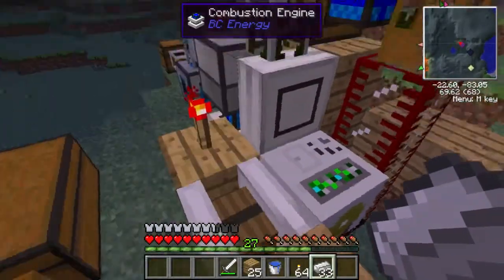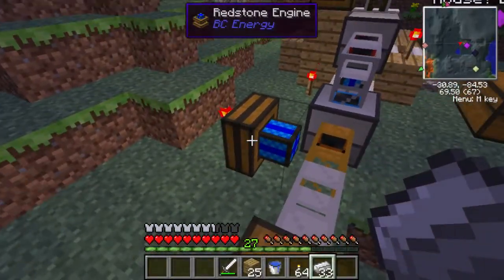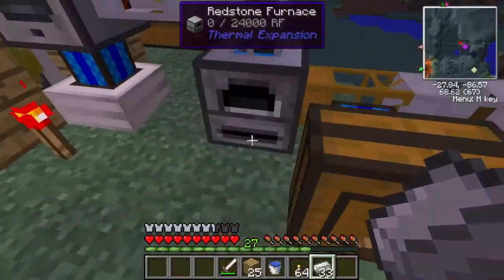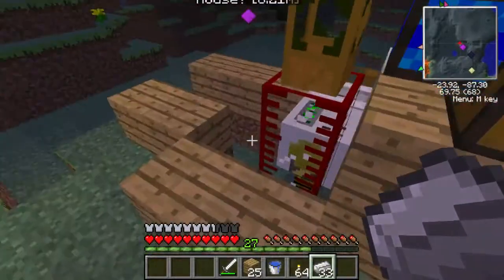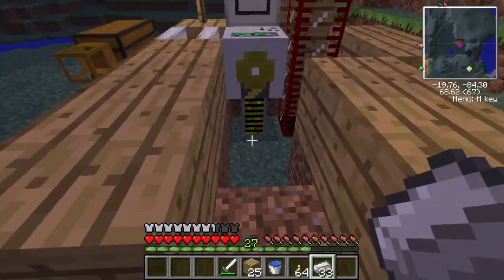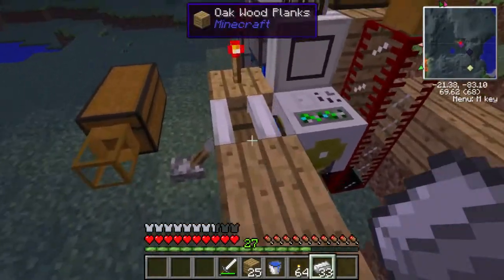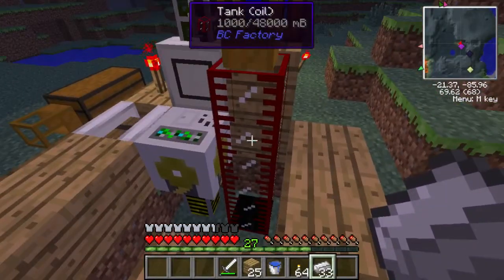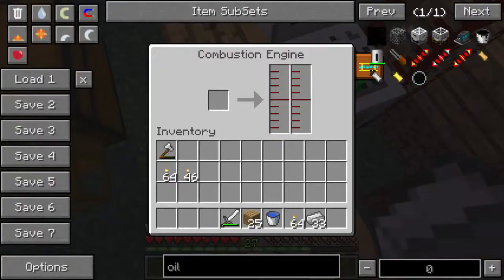So these are combustion engines. I've got one, two, three of them. I've got a couple of redstone engines. None of them are working like they should, but that's okay. This is a redstone furnace. Here I've got a pump, so this is going to pump oil. It can pump water, I think, but water is not useful. It can pump oil, it can pump fuel, it can pump lava. And this is a tank that it's pumping into. This is the combustion engine that's running it.